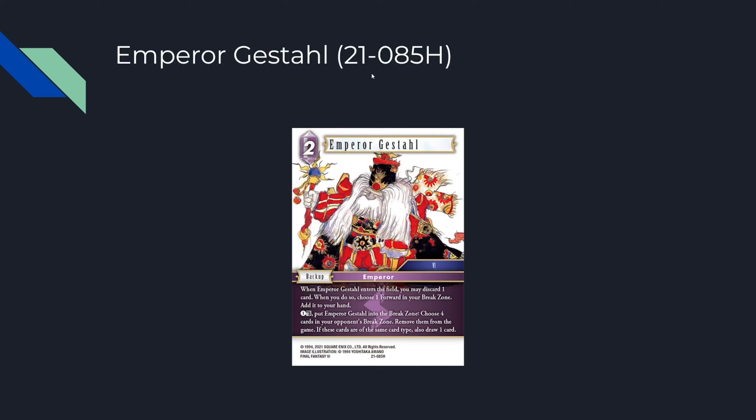Emperor Guestall: two CP backup. When it enters the field, you may discard one card — it can be any card. When you do, choose a forward in your break zone and add it to your hand. It also has a tap sack for one CP: choose four cards in your opponent's break zone and remove them from the game. If those cards are of the same card type, also draw a card. This card is just very good.